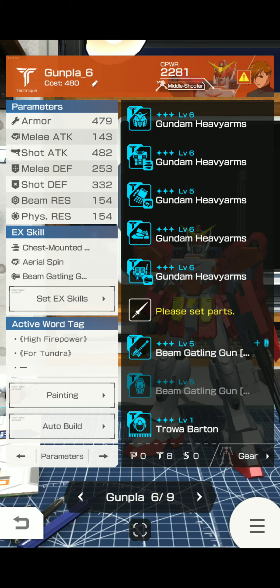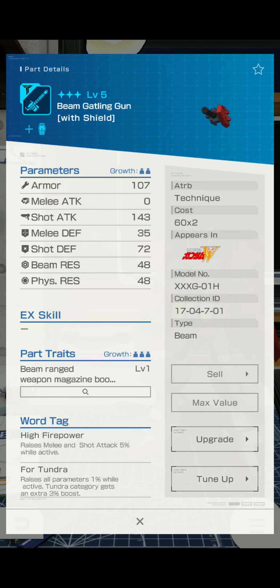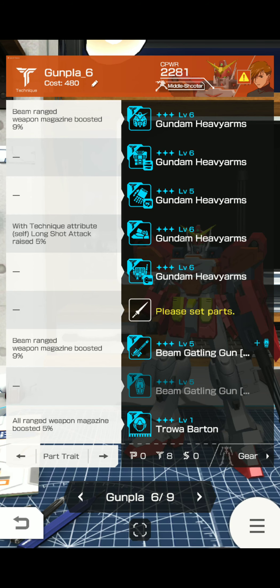And that's about it. Well, besides this whole thing — it's a technique Gundam. And with the pilot you'll be getting middle shooter job license. Anyways. Departed traits: beam ranged weapon magazine boosted by 9%, with technique attribute self long shot attack raised by a certain amount, beam ranged weapon magazine boosted by a certain percent. Okay, this is a beam weapon — just making sure, because some of these mobile suits have been all over the place, TBH. And all ranged weapon magazine boosted by a certain amount. So you have three things that increase the ranged weapon magazine boost for beam weapons.